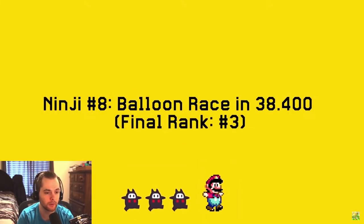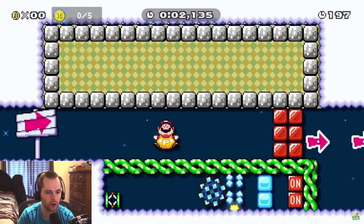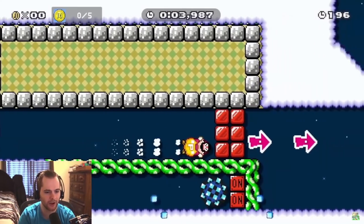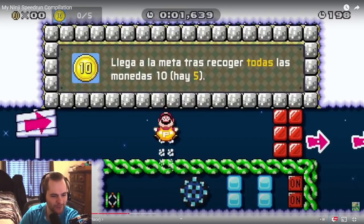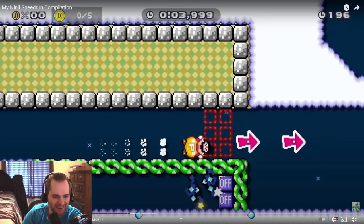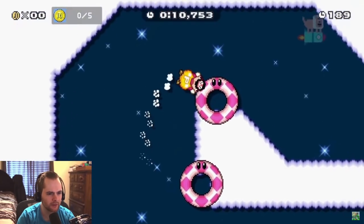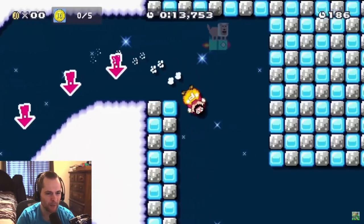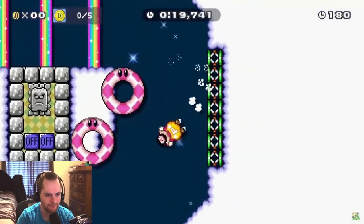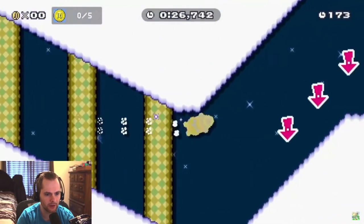Balloon race — this one's the P balloon, which is mostly straightforward, but whenever you take corners, you want to turn as gradually as possible. That was interesting — it looks like a setup where he bonks purposefully twice and then it gives him this frame-perfect beginning. He wants to turn as little as possible on each corner. And then the star makes you go a bit faster, even with the balloon.